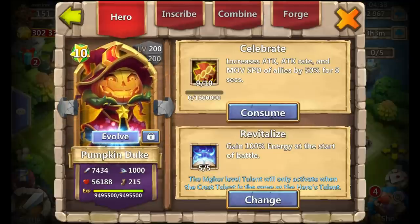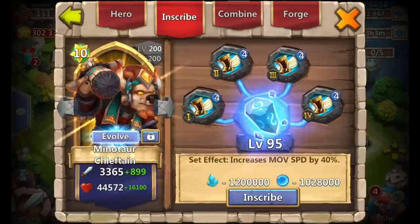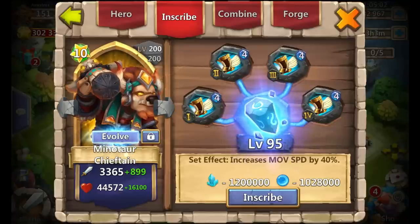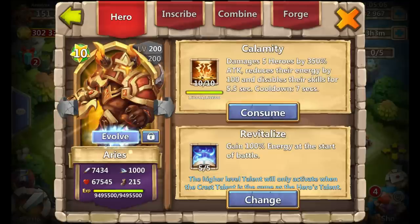Next is my Minotaur Chieftain. This hero definitely helped me a ton to flame all of the insane dungeons and get all the flames. 10 of 10 Body Slam, 5-0-5 Revitalize, level 4 Sprint for arena, and inscription level 95. Next is Aries — another main arena hero — 10 of 10 Calamity, 5-0-5 Revitalize, level 5 Sprint, and level 90 inscriptions.